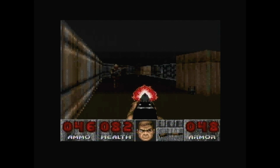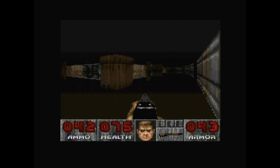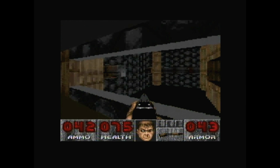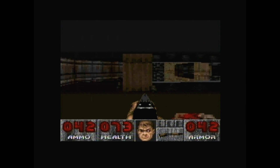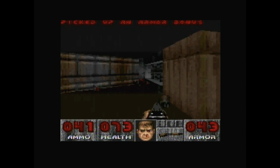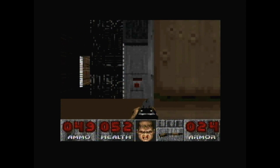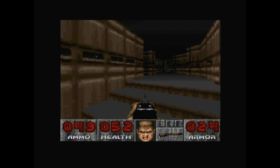If you have the shotgun, that tactic actually works pretty well, since it's been altered a bit. Instead of spraying seven shots and blasting away any demons in close range, it now fires one shot that can be used to take out anything regardless of distance — so it's more like a hunting rifle. That's not necessarily a big problem unless you're a Doom purist, but it's an interesting change.